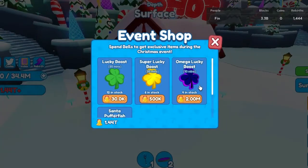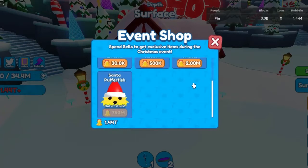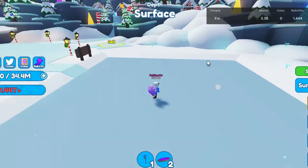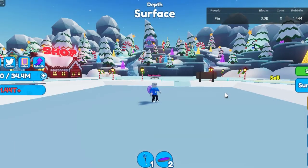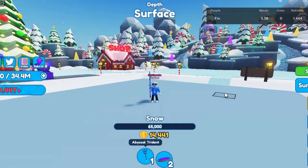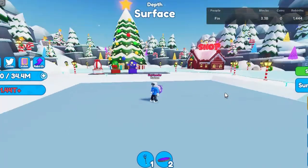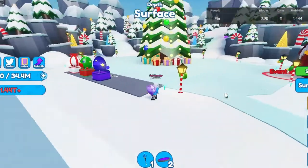Down below we have the exclusive shop where we can buy boosts and overpowered pets as usual. The Santa Pufferfish in particular can be purchased for 750 million bells. Over here is the mining area with 7 new layers and 5 new ores. After mining for about 20 minutes, I managed to get over 1 trillion bells.